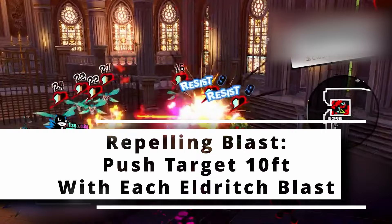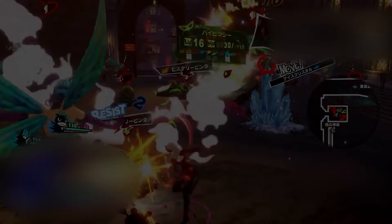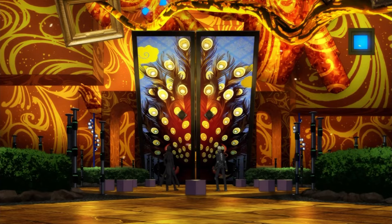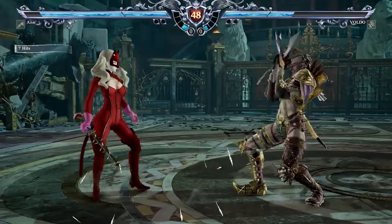At tenth level of Warlock you get another feature from your Fiend Patron, aka Carmen, which grants you Fiendish Resilience. So you can choose one damage type when you finish a short or long rest, giving you resistance to that damage type until you choose a different one with this feature. But any damage from magical or silver weapons ignores this resistance.